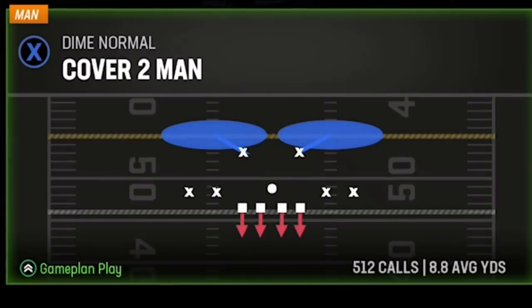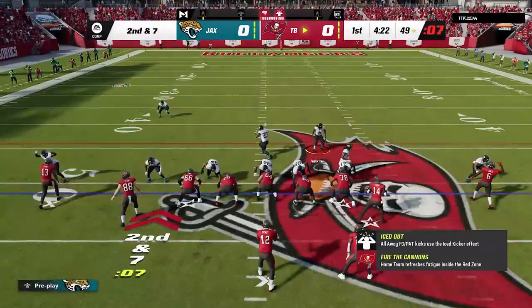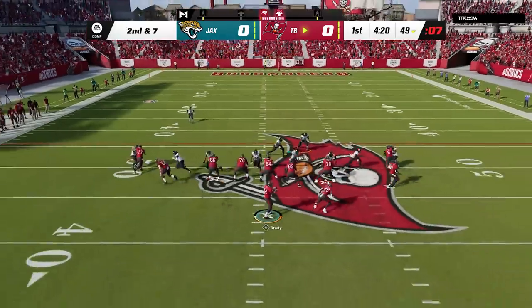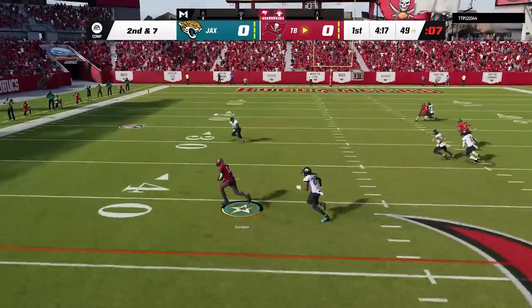On defense I start the game out with my cover 2 man defense, but this is not the defense this video is about, as he hits me with some crossing routes from the gun cluster formation — a formation only found in the Cardinals playbook. Which means this tryhard is using a custom playbook, which I figured out a little later based off some of the other formations he was using.